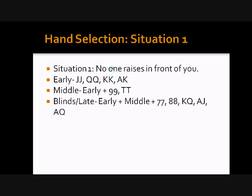Hand selection for this strategy is extremely tight — the tightest poker you can play. It's going to be boring, but it's going to make you money. Situation one: no one raises in front of you. From early position, you play jacks or better — jack-jack, queen-queen, king-king, ace-king (and aces, which should be a no-brainer). Middle position adds pocket nines and pocket tens. From late position and the blinds, you can also play sevens, eights, king-jack, ace-jack, and ace-queen. Hands like ace-ten just aren't good enough.